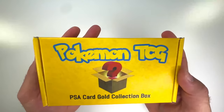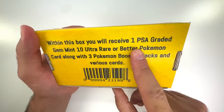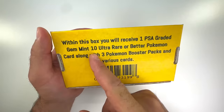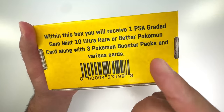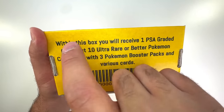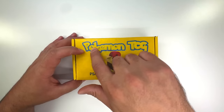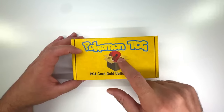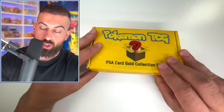The moment everybody's been waiting for — our gold tier box. On the back it says you'll receive one PSA graded gem mint 10 ultra rare or better Pokemon card, along with three booster packs and various cards. The gem mint 10 is guaranteed on this one. There's no Pikachu on here — just a mystery question mark. This one was $53, a little more expensive than the silver tier.